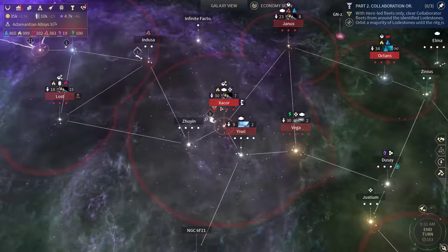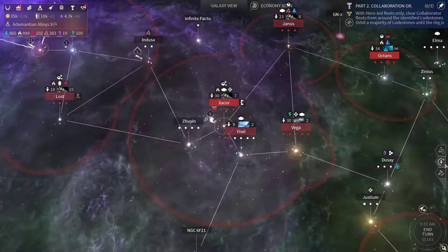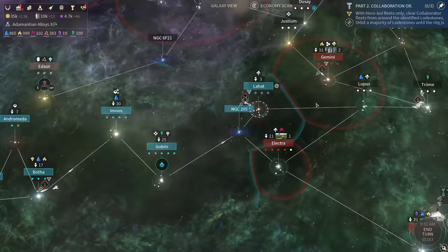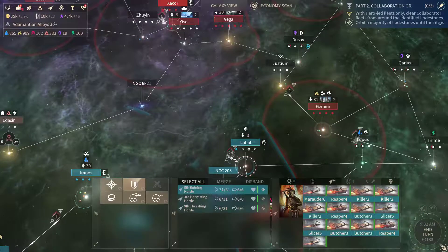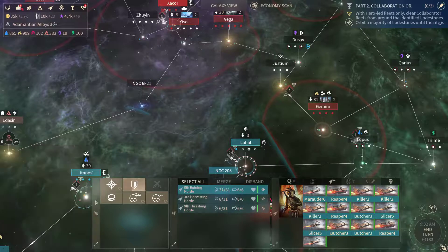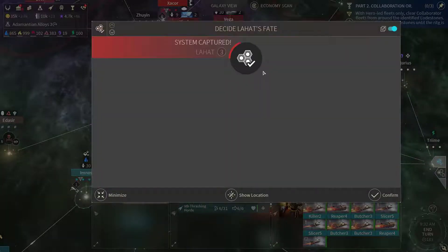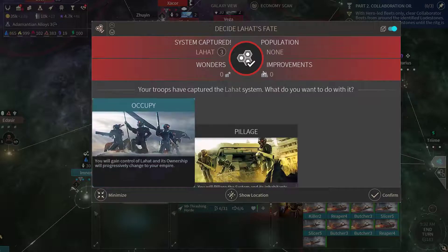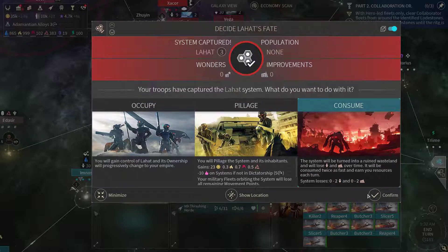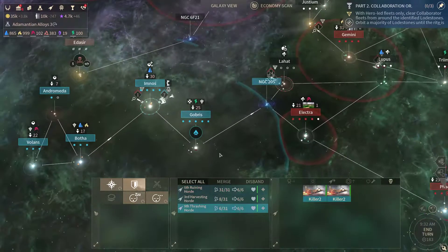Zach got compromised. Another truce proposal. I could start another ground invasion here — let's get on with that. I could make another pillage but that's not worth it, so let's consume this world. And now that we're done here it's time to move on to Gobris.